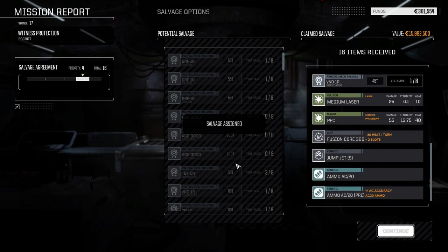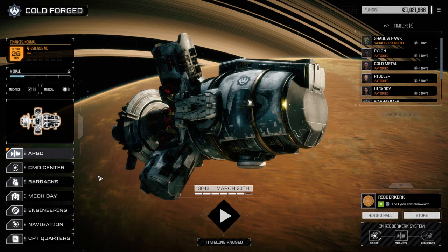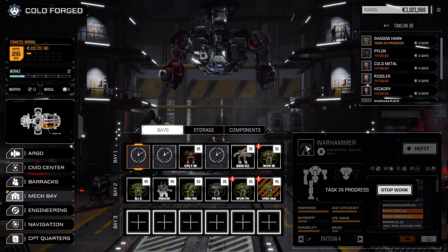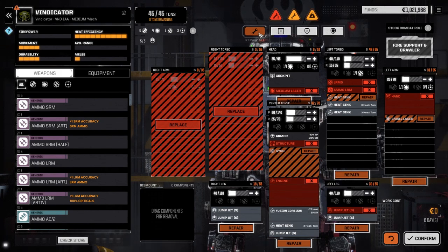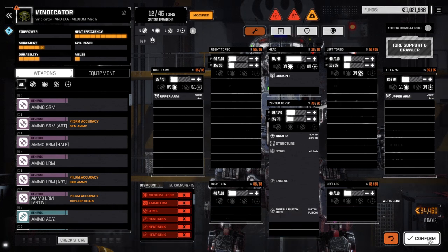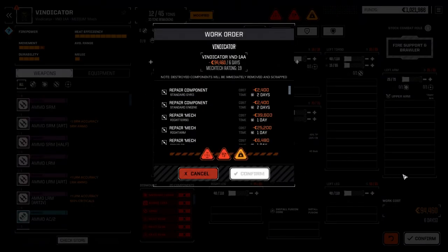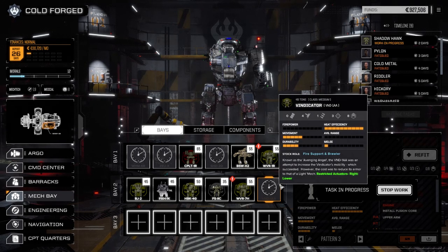Vindicator AA — nice. Avenging Angel, eh? Restricted and activated lower right. I wrapped up that job you asked for, Commander. And 43,000 in repairs, which is nothing compared to what we made. Let's have a look at the mech bays and see what we got off that Vindicator — probably not a whole lot. Let's refit — oh, I got the core. No gyro though. I'm tired. So let's strip everything off here, I'm just going to repair it. Six days, 94,000 — it's nothing. Let's just do that. We'll get that guy repaired and throw him in storage.